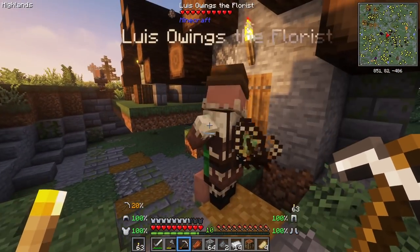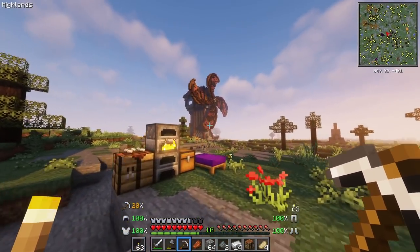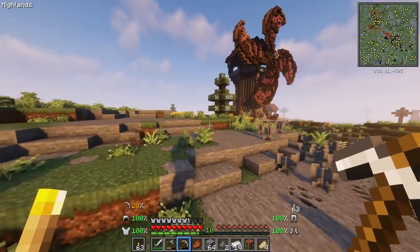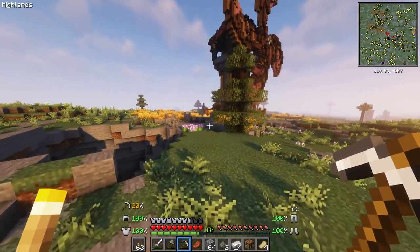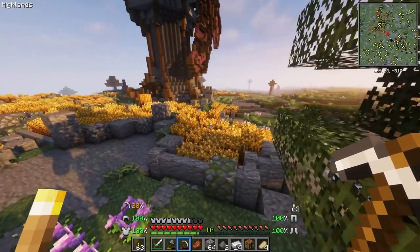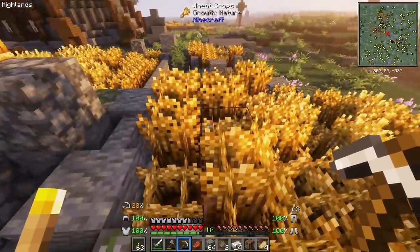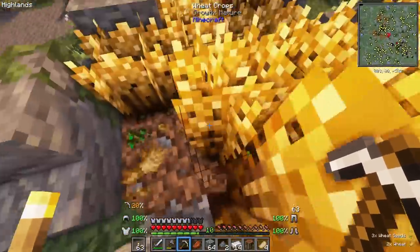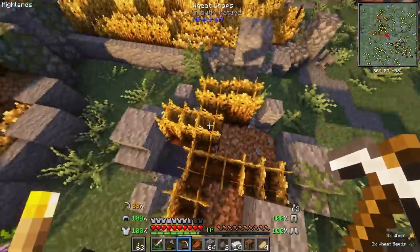Good morning. Louis Ownings the Florist. It's time for me to go at this little tower here. I do see there are some pillagers outside, which is not the best thing in the world. What are you gonna do about it? Let's hop in here — first thing we're going to do, let's just stomp all over their wheat field, because these guys are obviously the enemy. We have to take out their wheat field.